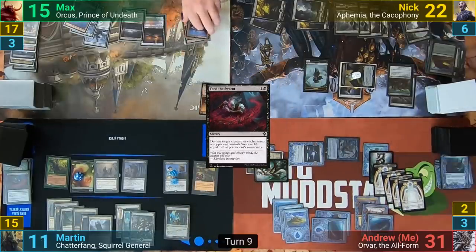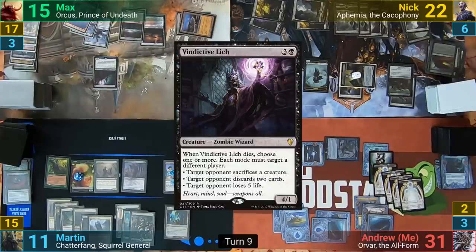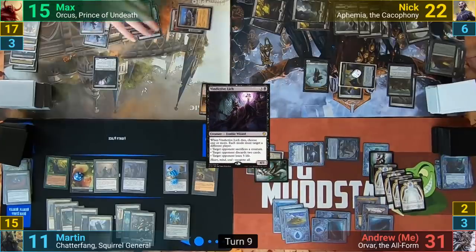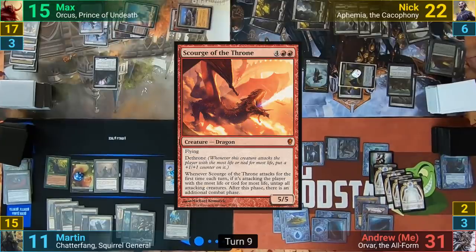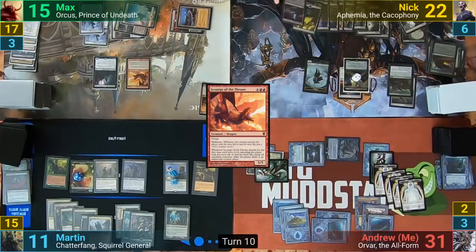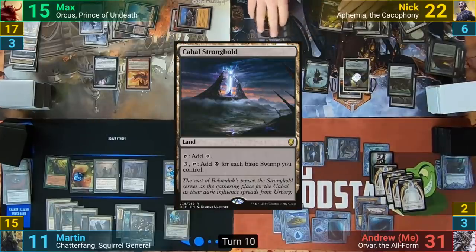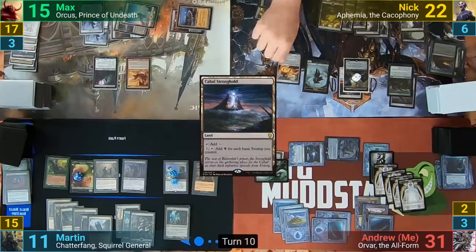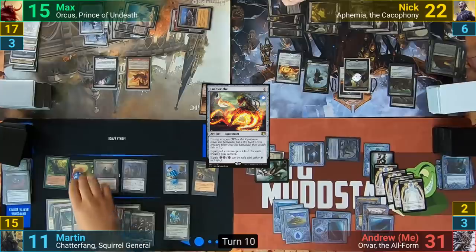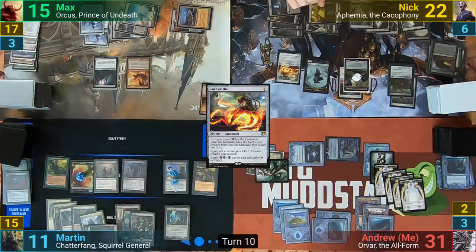Martin passes to Max, who at the end of turn flashes in Vindictive Lich with the Winding Canyon. Max untaps, casts a Scourge of the Throne to hide behind, and passes to Nyk. Nyk plays and activates a Cabal Stronghold, making a bunch of black mana, and uses some of it for a Lashwrithe. He moves to equip Ephemia with it, but in response Martin activates Chatterfang and sacrifices twelve Squirrel tokens to take out Ephemia. He has twelve Blood Artist triggers, and each opponent loses four while Martin gains twelve, putting even more counters onto the Black Market.